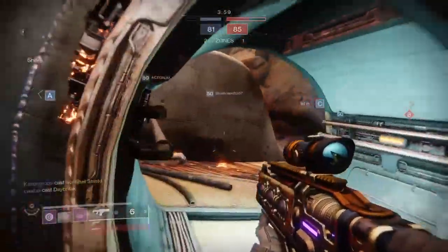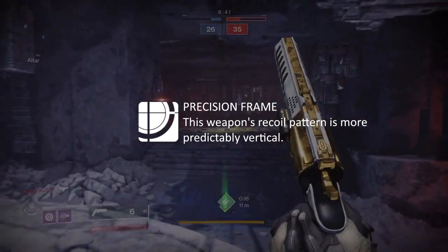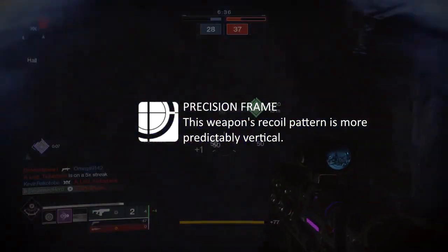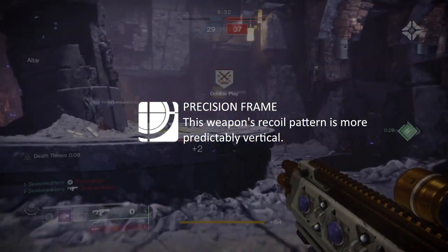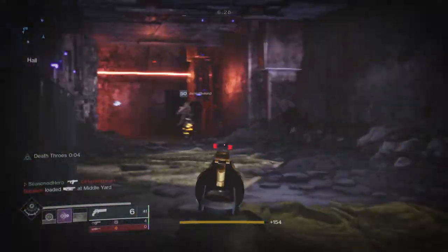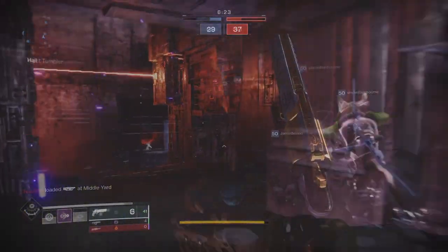The Epicurean uses a precision frame so shots are more vertical when fired, which makes it easy for landing a bolt to the head and increasing your chance to one-shot targets. However, this weapon can be inconsistent at times, as landing a full body shot doesn't always register or sometimes hit. Your target at times will survive and you will need to think fast in terms of ending them before they end you.